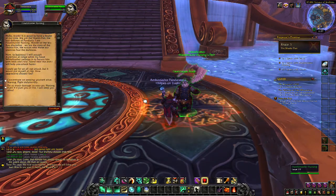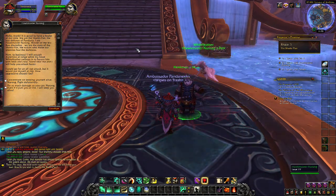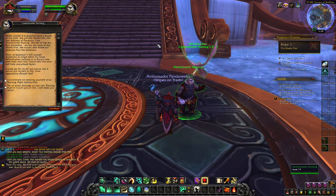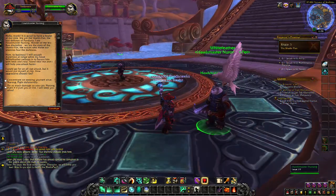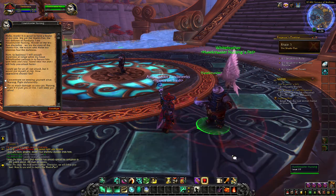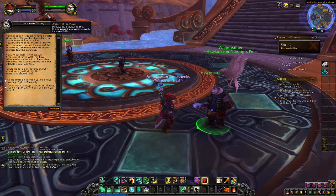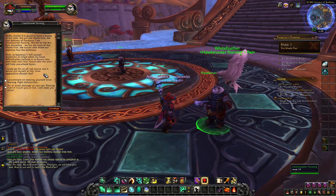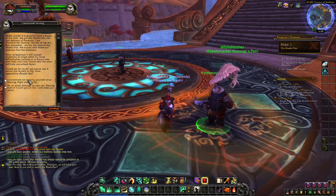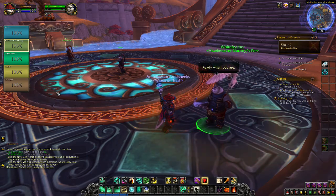We're basically getting an NPC dungeon group and deciding how we want them to operate. First, talking to Neurong — Hawk Master Neurong, master of the Wu Kao discipline. He'll assault Asperius at range while his hawk White Feather swoops in with beak and claw. Standing near him increases damage dealt by 50% and melee/casting speeds by 50% in melee range. He asks how aggressive he should be — fight defensively, or all-out at risk. We tell him we'll keep him alive.